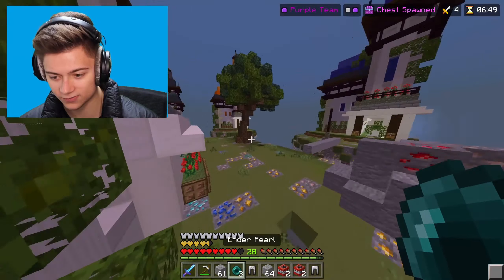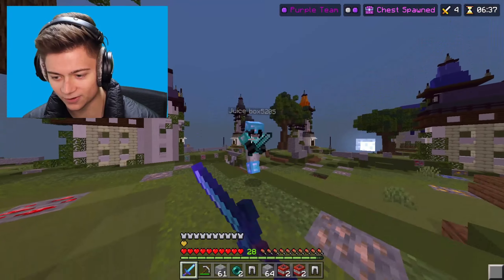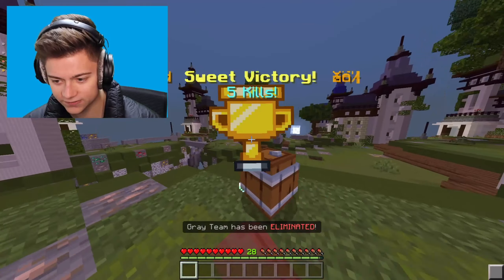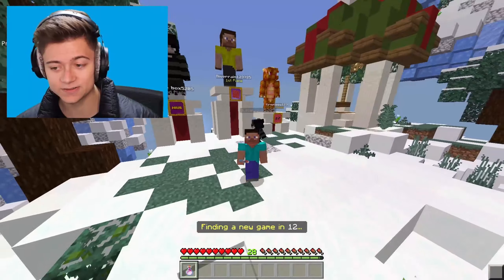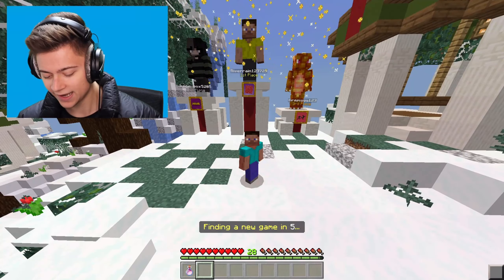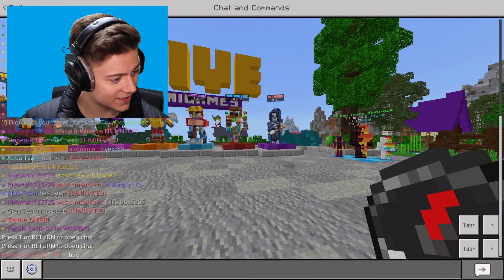One person left and they're right over there. Going in with the ender pearl — knocking you off, my guy. Let's get this win! Five elims with the brand new Gamer Client — we got that sweet victory! Overall it's a pretty good client, but to be honest it is pretty simple and there's nothing really crazy about it.